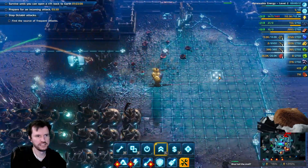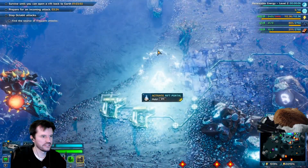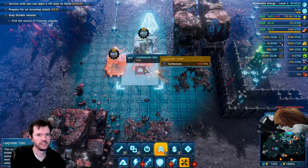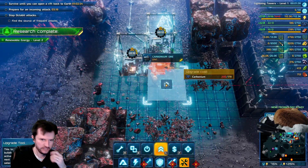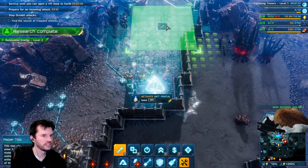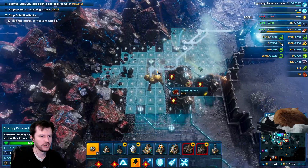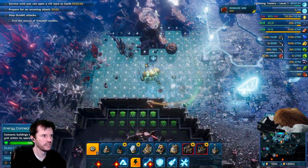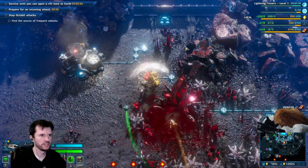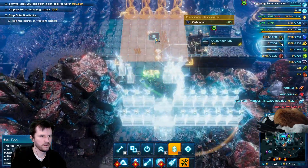Blue hail the snail? No, don't do that. New buildings are available for construction. Why are we having power outages over here? That's why. Ironium storage is full — build more storage facilities.